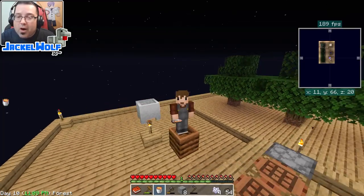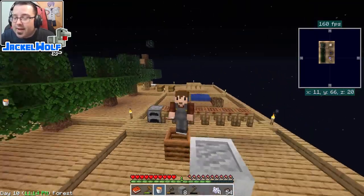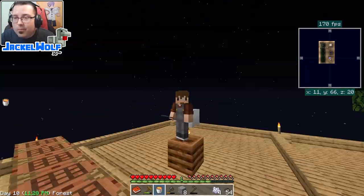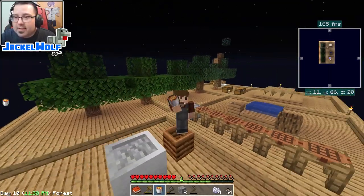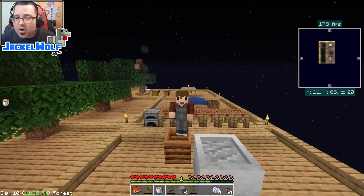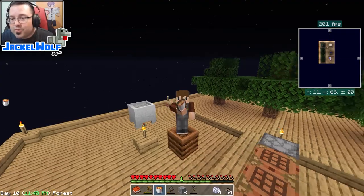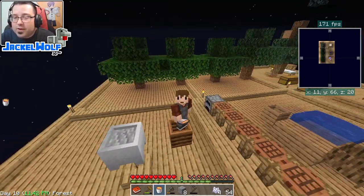We are one step closer to making an automatic cobblestone farm. Once we get the auto cobblestone farm, getting resources from sifting is going to become a lot easier — we won't have to go through the hassle of collecting leaves, turning them into dirt, sifting that dirt to make pebbles, and then turning pebbles into cobblestone. Cobblestone will become a very good resource in our world.